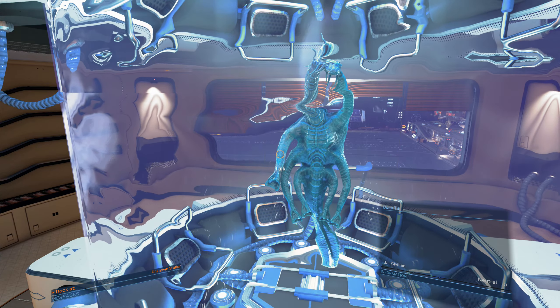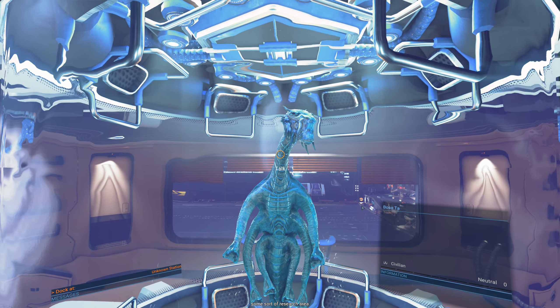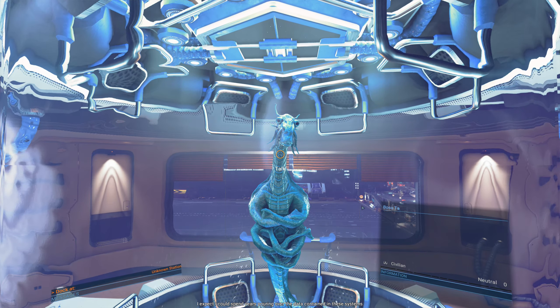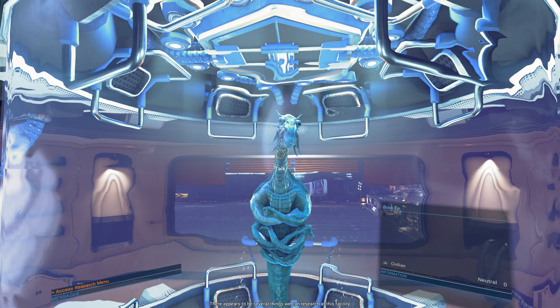Go to 8F and talk to him. The room is equipped for habitation of all races and seems to be some sort of research area. 'I expect I could spend years pouring over the data contained in these systems.' Can I help you? 'I have already made some progress — there appears to be several things we can research at this facility. Please take a look.'